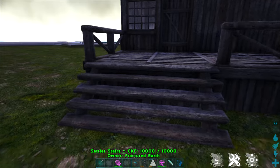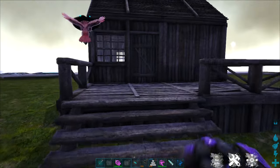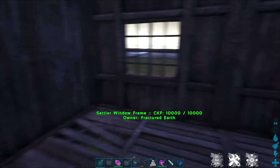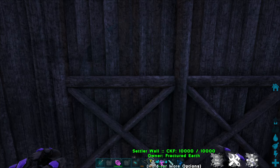Our third option is the Settler tier, and this is a more rustic wood look. I personally like using this for building stables and similar structures. And again, as with the others, there are a lot of options within it.